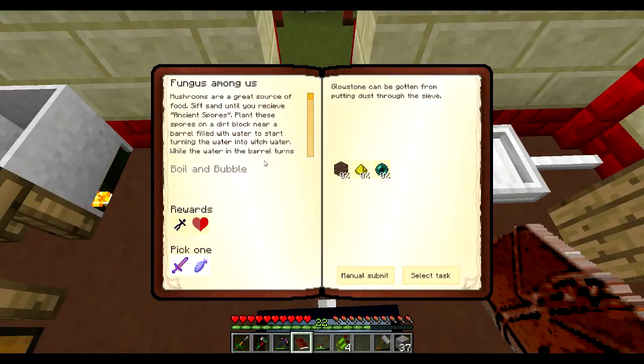Fungus. Mushrooms are a great source of food. Sift sands using ancient spores. Plant these spores in a dirt block near a barrel filled with water to start turning the water into witchwater. Witchwater in a mushroom spawn — placing sand in the barrel of witchwater makes soul sand — placing soul sand can give you other plants and resources. Placing a creepy doll in a barrel of witchwater spawns an enderman.